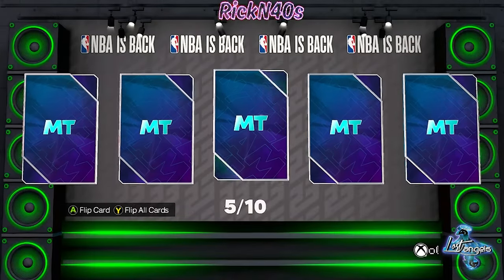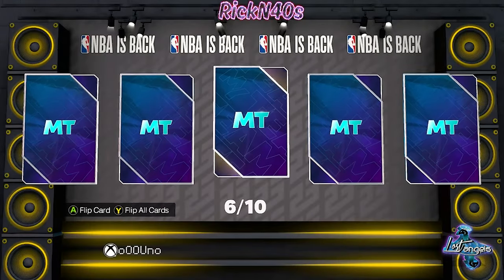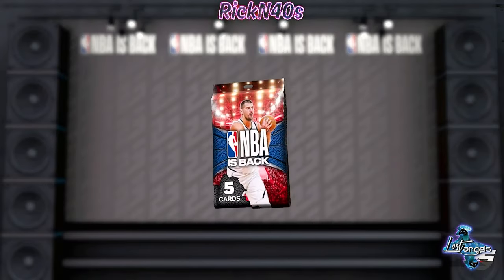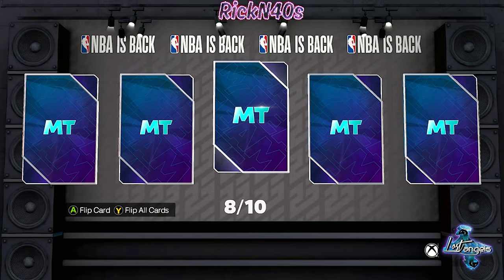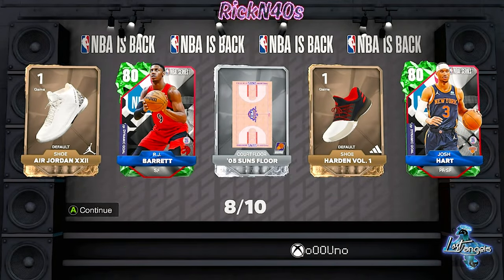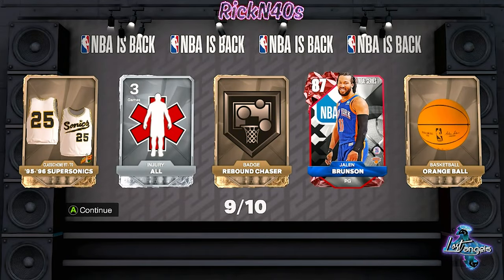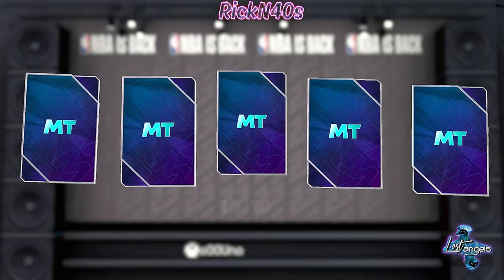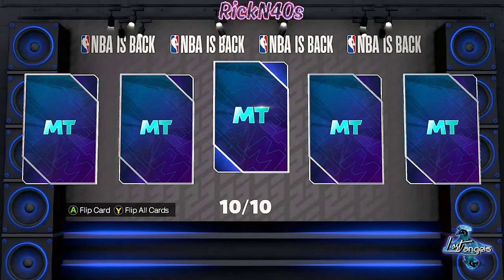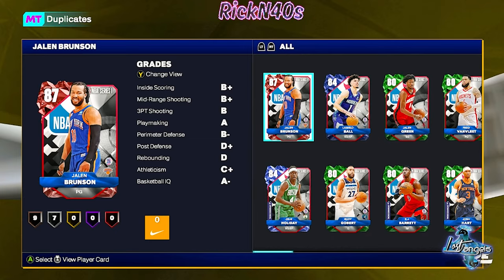That's an emerald center, and another emerald out here on pack five. Pack five gives us Jaylen Green — not a bad card, waiting for his pink diamond to come out down the line. It's not looking too good though. We got Darius Garland off the top pick, and 2K doesn't usually give you too much after you get that first pick. Pack nine is okay, nothing shaking out.